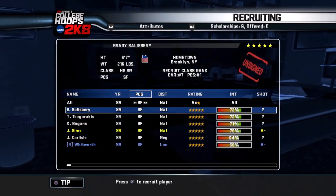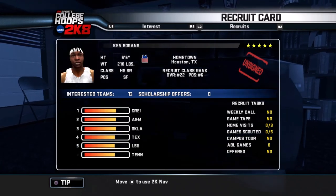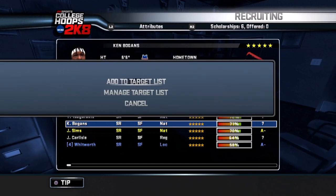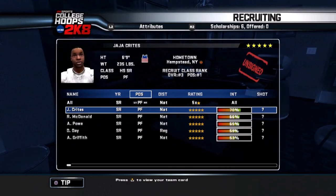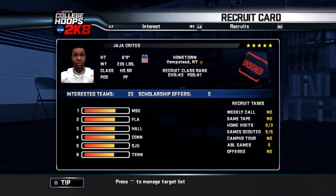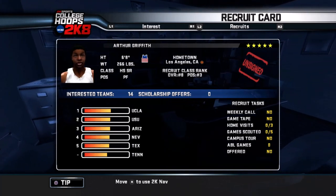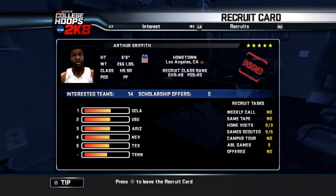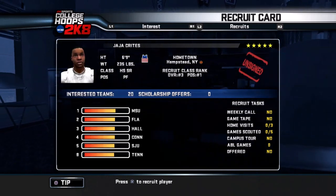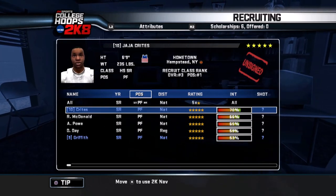Looking at shooting guards — we need somebody who can shoot the three. Here's an All-American out of Chicago, Illinois, and a Mr. Basketball in the state. We're in really good shape for several of these. I'll put them on the target list. Small forward — still need somebody who can shoot or be super athletic. Power forward — these five-star kids will be super hard to recruit. I need somebody really good at low post. Found a California kid who's a Mr. Basketball — adding him to the list. Also adding Jaw Jaw Kreitz. That gives us ten guys to focus on.